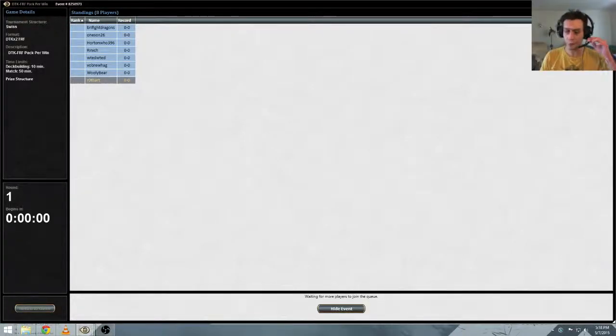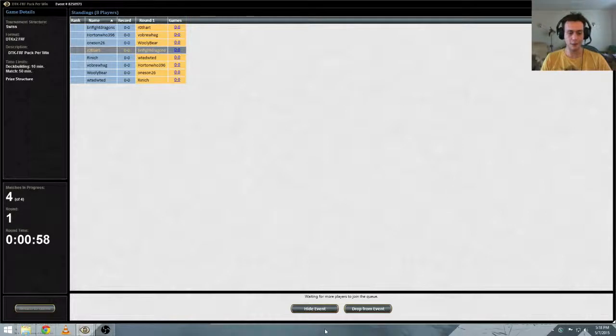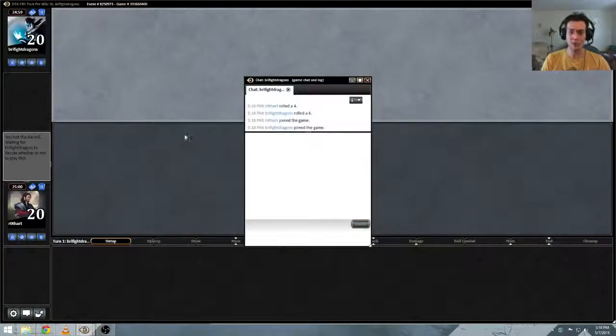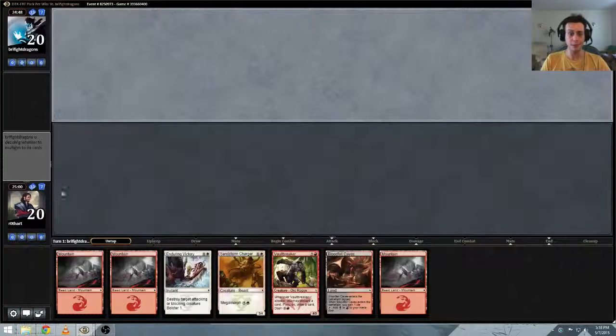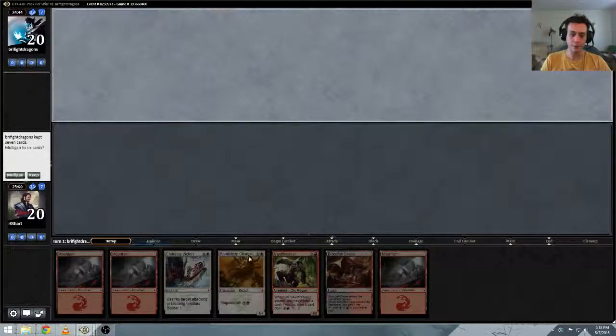Good morning, evening, and afternoon. We've built a sweet red-white splash black for Kologon the Stormfury aggro deck. We lost the die roll. Let's see our hand, see what we got. Excellent. Could use some white mana more than likely in the next couple draws, but we'll keep it.